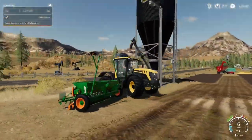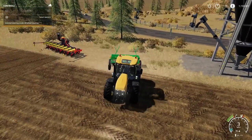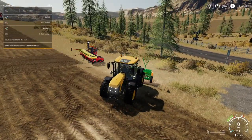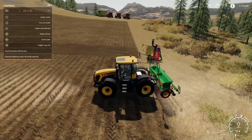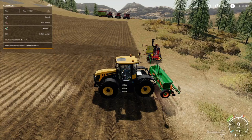Right, going on to the Amazon D840. For this one it takes wheat, barley, oats, canola, soybeans, oilseed radish, and grass wheat. That's your lot.